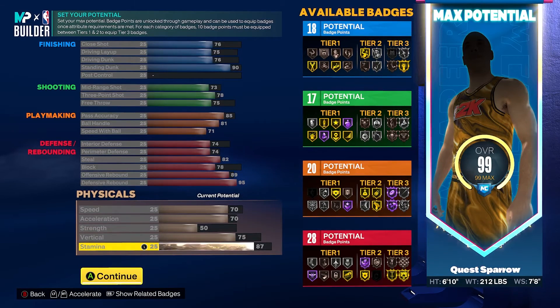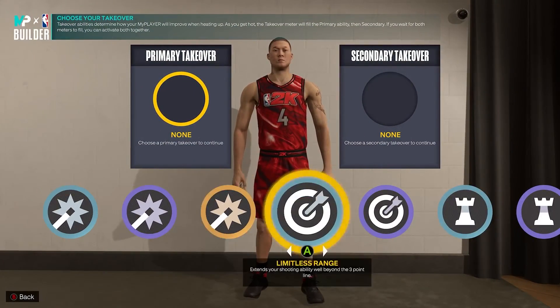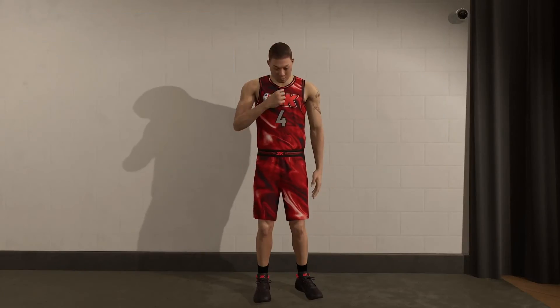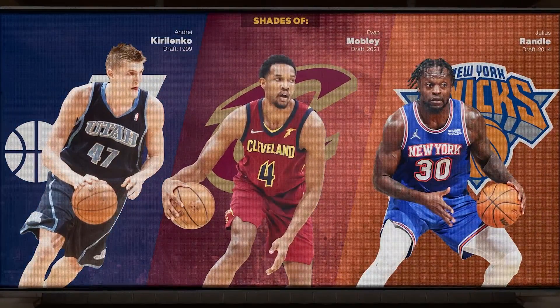Some of the main things to get this name: don't go too high on the shooting, have your playmaking ball handling and speed with ball maxed out, get your pass accuracy over an 80, don't go too high on the interior D, and you want high rebounding. You can lower the standing dunk if that's not in your price range, allocate more towards block, or add post control to make it more offensively inclined. You can even make it more of a jack of all trades. On takeover, one of the cool things on this build is you get shot creator, shooting, playmaking, and rebounding takeovers.